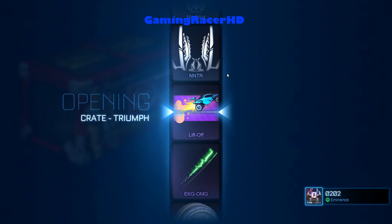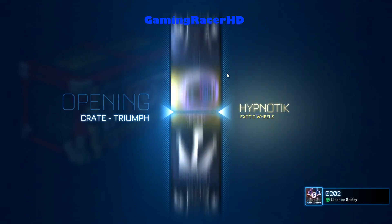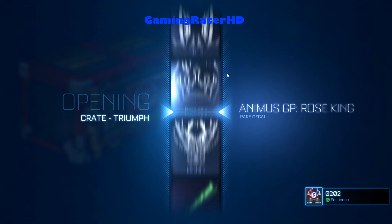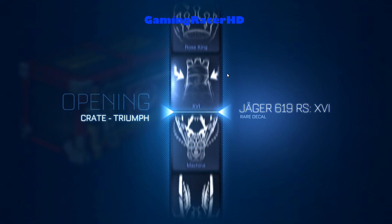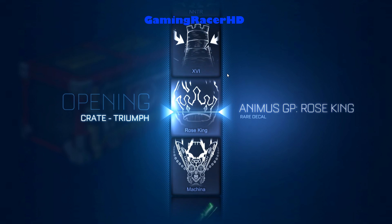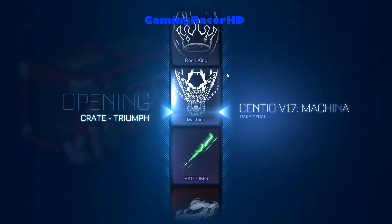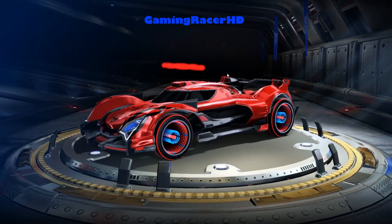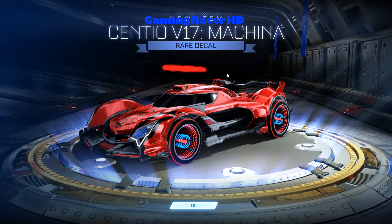Let's use another key. Surely I have to get something good — like in the last crate opening video I was pretty lucky. We just got another rear decal, so that's not too bad. Which one? The Sencio — the ugliest one ever. Oh god, I can't even show you guys it because I don't even have the car for it. That's how bad it is.